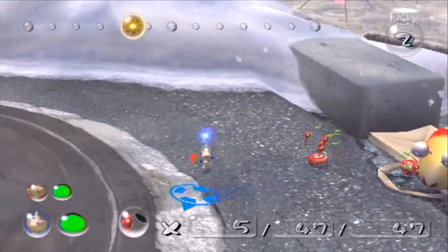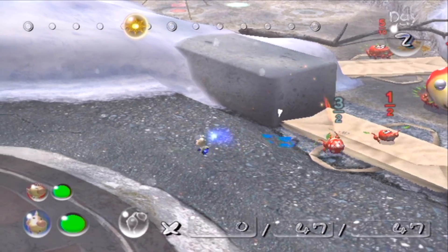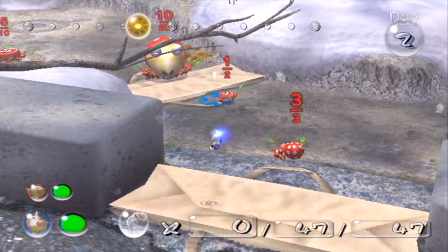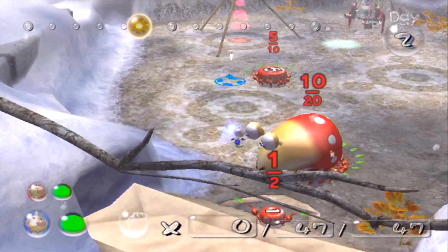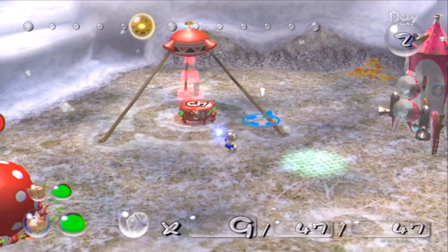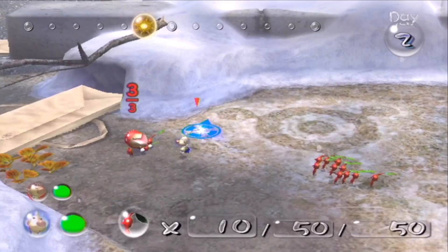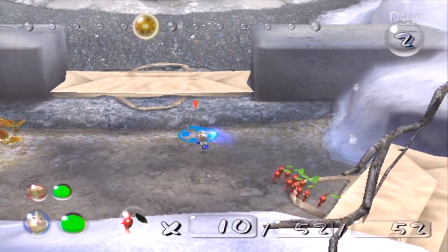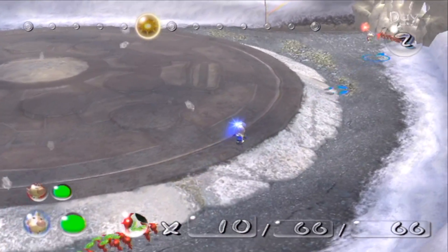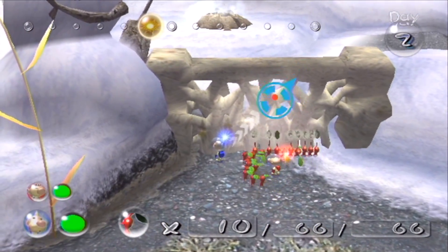I'm going to have some Pikmin tear down this bone wall up ahead while other Pikmin carry the nutrients back. I affectionately refer to them as bone walls because the walls look like they're made out of bones. All you have to do is rush your Pikmin up to the wall and they'll slowly chip away at it. If I put more Pikmin on it, the faster this process will go.